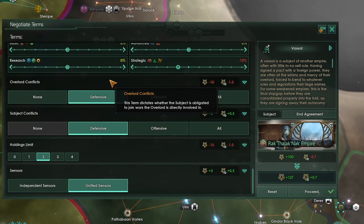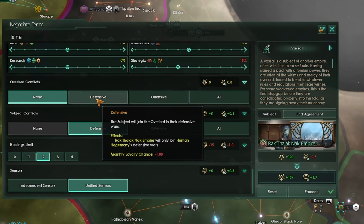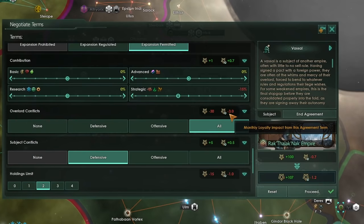The overlord conflicts term dictates what wars the subject will get involved in on the overlord's behalf. It can be set to none — meaning the subject will never join your wars — defensive, meaning they only join your defensive wars, offensive, where they only join wars you declare, or all wars, meaning the subject joins every war the overlord is in. The further to the right you get with this one, the less the subject likes it.